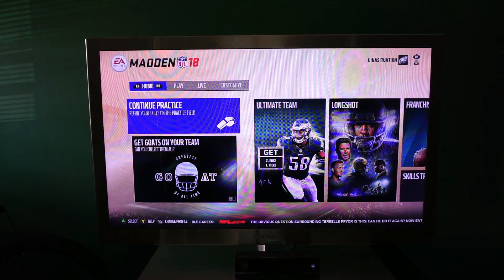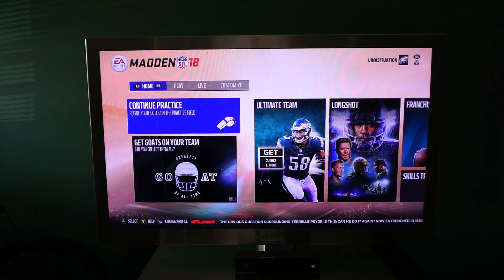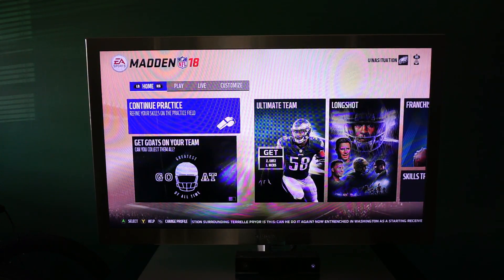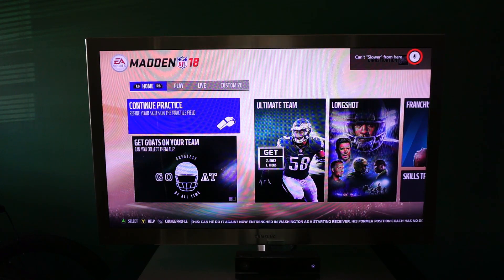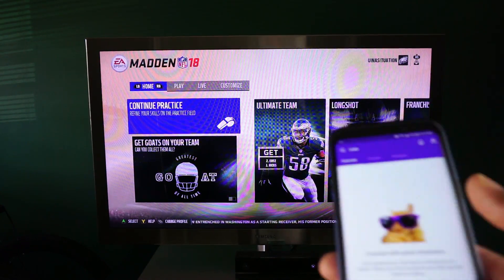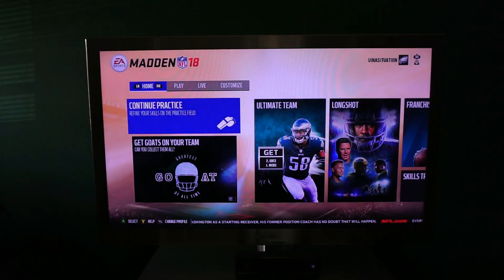Whatever game of your choosing — this is for Xbox One — put it into your Xbox, whether that's a DLC or a disc. Once it loads and gets to where it needs to be, you need two apps. You need Twitch on your Xbox One — login if you already have an account, if not sign up. Get yourself a Twitch account, and on your cell phone you need YT Gaming.